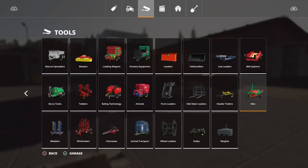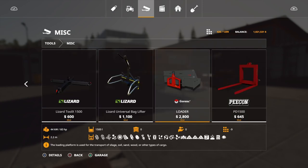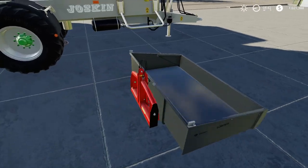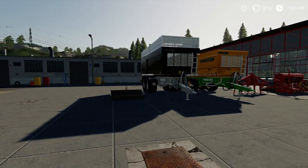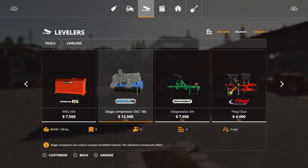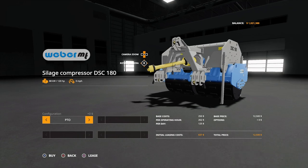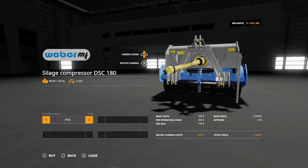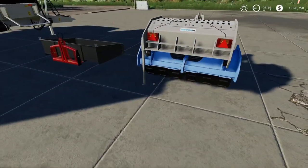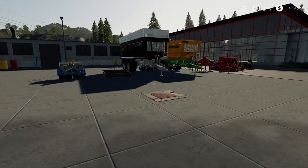The loader is in miscellaneous — it's 2,800, nine slots, requires 60 horsepower, holds up to 1,500 liters with a 2.2-meter working width. You can't change any of the colors on it though. The Weber Silage Compressor DSC 180 is in the leveler section — it's 12,500, four slots, and requires 120 horsepower. You can choose between PTO or hydraulic. Really nice — we've got a pretty good amount of good mods today.